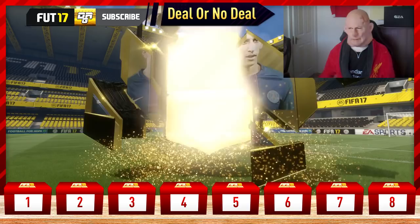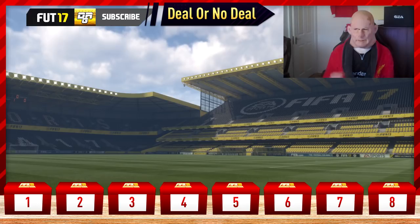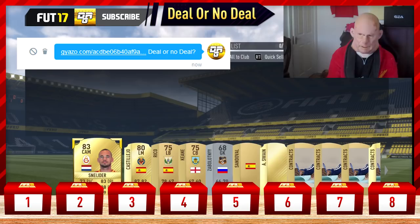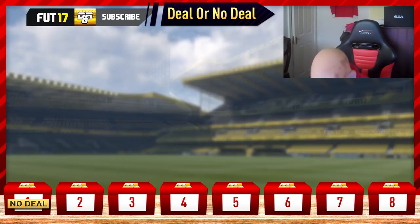Let's open up pack number 1 and see if we can get something tasty. Deal or No Deal has not delivered as of yet and it's been kind of frustrating. We get Schneider — 83-rated Weston Schneider, a decent player on the game. We sent him the question and his response was no deal, so we move on to the second pack.